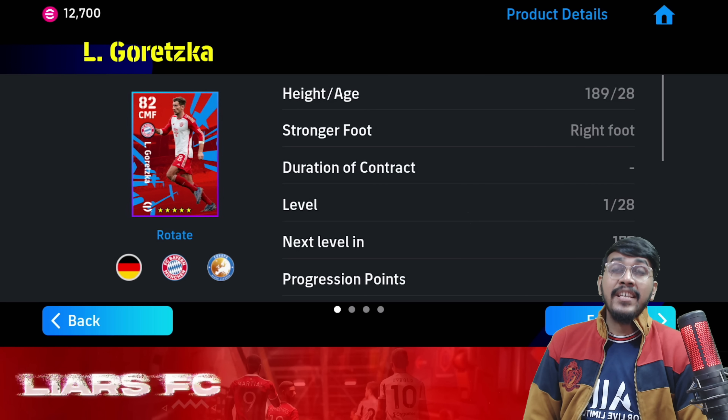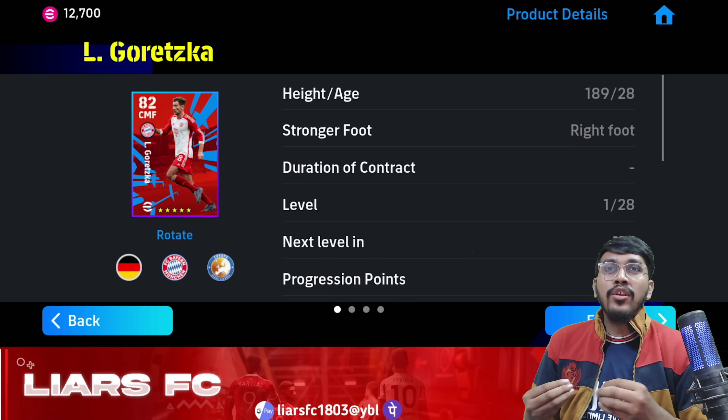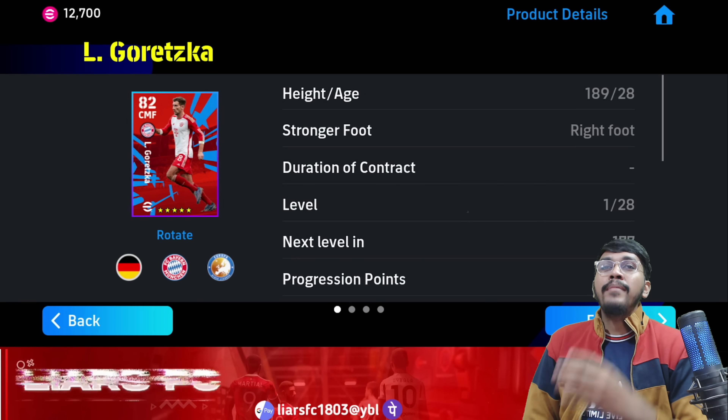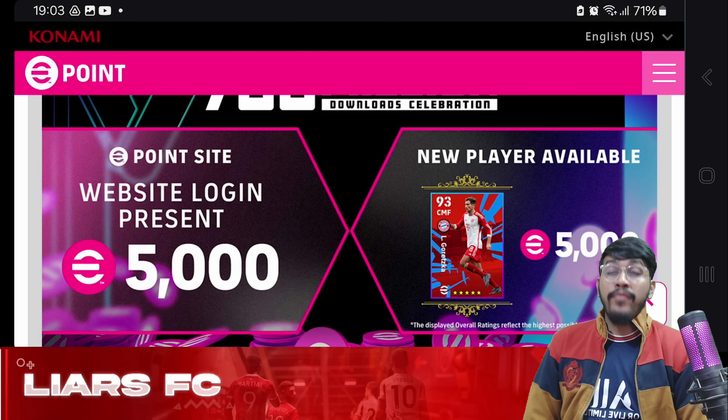New player Goretzka has been added to the eFootball Points Store and can be purchased for just 5,000 eFootball points. On the occasion of 700 million downloads, Konami is also giving away free 5,000 eFootball points, which you can get by visiting the eFootball points website — the link will be in the comment section.